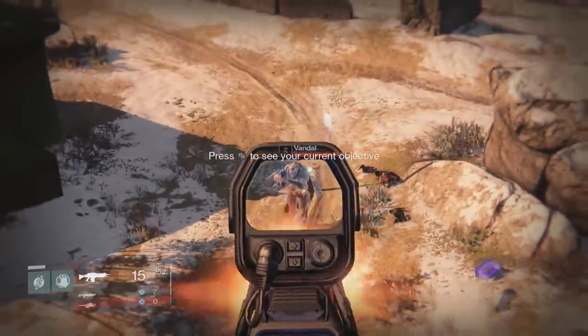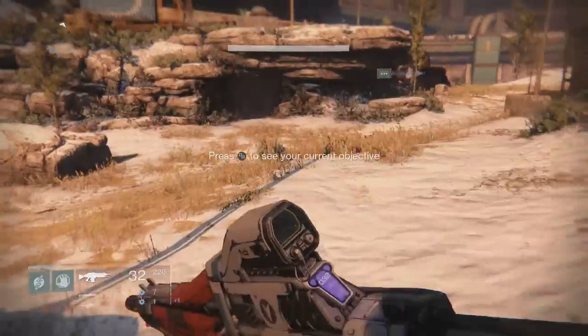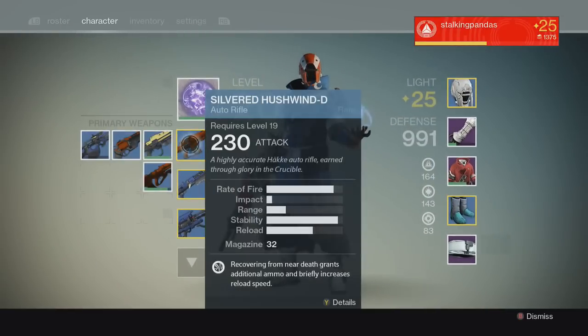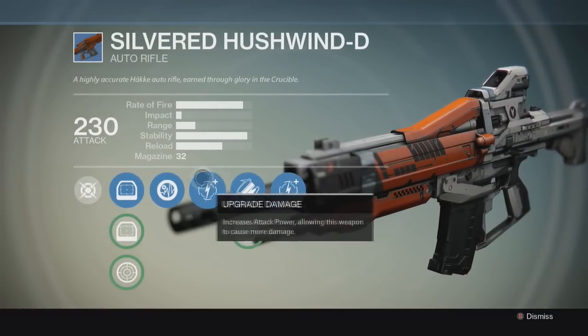Very accurate. I have this one all the way up. I know these are level 2. I'll go down to the subway area — you know, go right here. There we go. Silverid Hushwind D, all of it's all the way up.